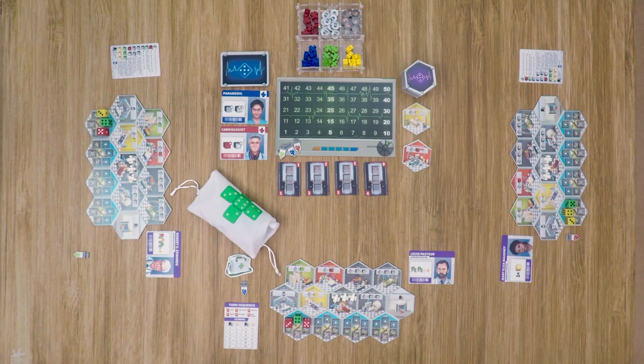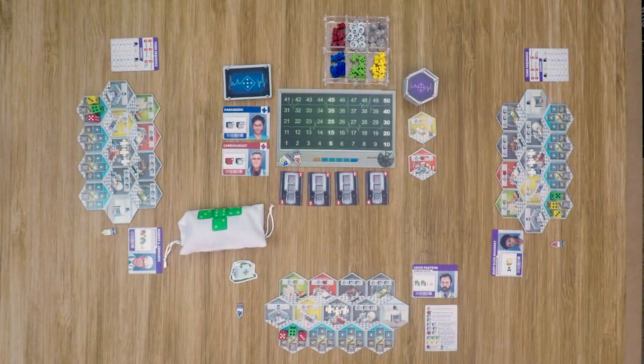If you've chosen to use event cards, shuffle those and place them in the middle of the table. Dice Hospital is played over a series of eight rounds. Each round is broken down into six phases: Patient Intake, Hospital Improvement, Hospital Activation, Neglected Patients, Discharged Patients, and Shift Change. At the end of the eighth round, you move into a final scoring step, and the player with the most points is the overall winner.